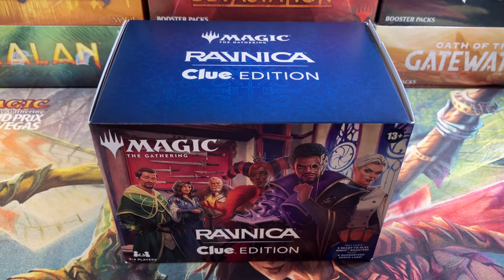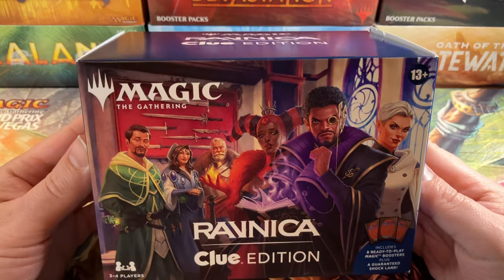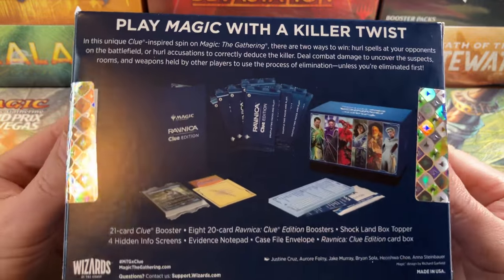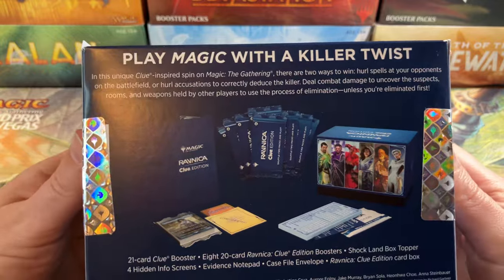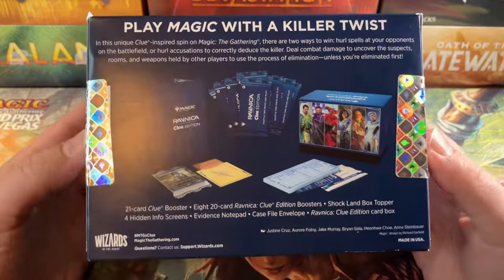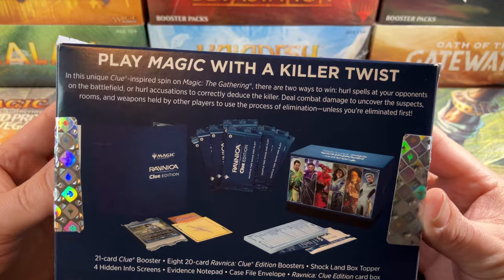Welcome back cardboard warriors. I got my new Ravnica Clue Edition. They advertised it like it was gonna be a Clue board game but with Magic card-based playthrough, but it is definitely not that. It is definitely just a Magic: The Gathering product with a unique Clue spin on it. It's basically kind of Jump Start but with some special rules, like the Commander Party they just did. The players at our store really didn't think it was that well done — it was a little goofy the way they did it.